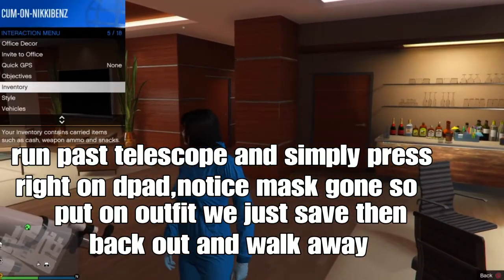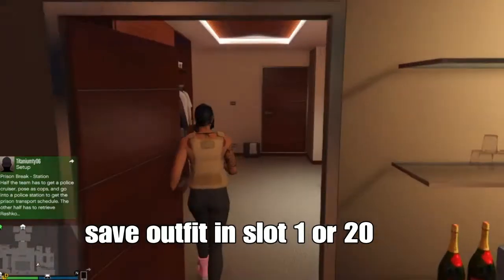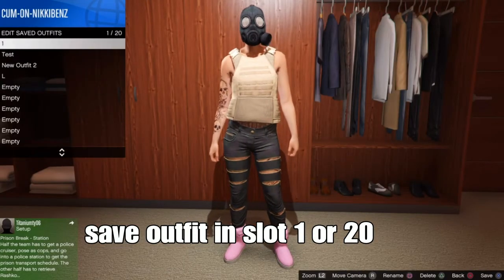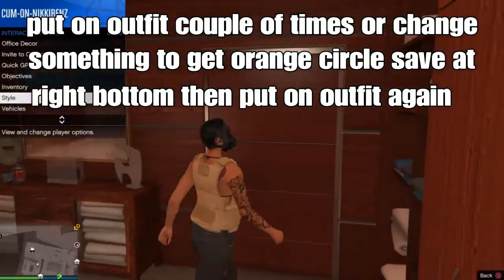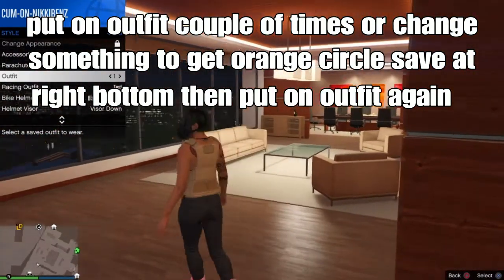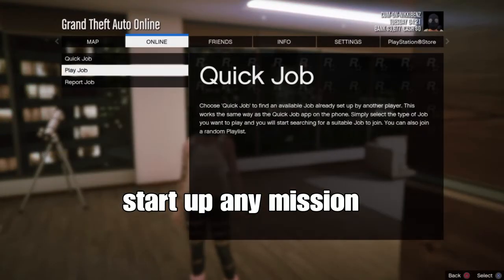You'll notice the mask is gone. Now put on the outfit we just saved in slot 1 or slot 20. Remember to back out and walk away — and boom, we got it. Save your outfit once again in slot 1 or slot 20. Put on the outfit a couple of times to get an orange circle save indicator at the bottom right corner, then put on the outfit again.